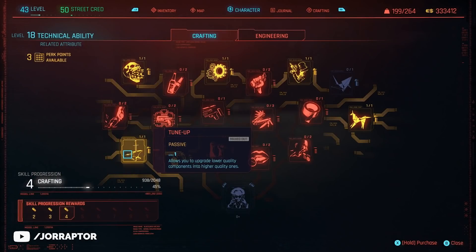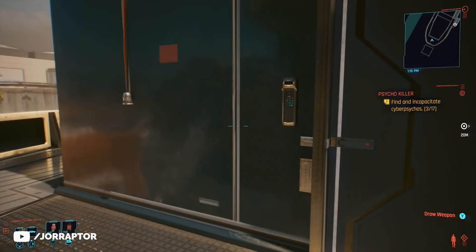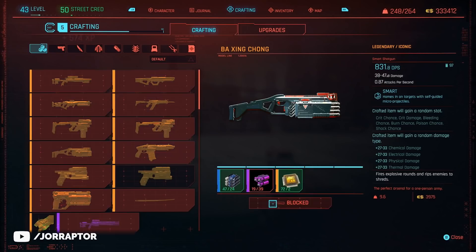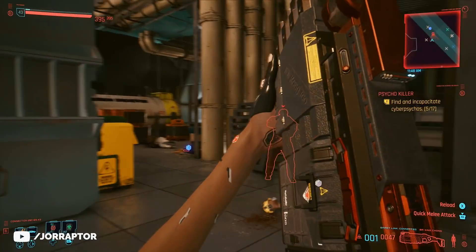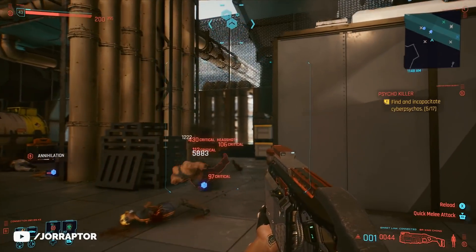A tip: save before crafting the weapon because there will be different stat rolls. The stats and their order will be the same but the percentages can differ significantly — compare the crit chance and crit damage between two versions of this weapon we crafted. It is quite the grind, especially getting to Technical level 18, but reaching that opens up a ton of possibilities with many legendary weapons you can suddenly craft.